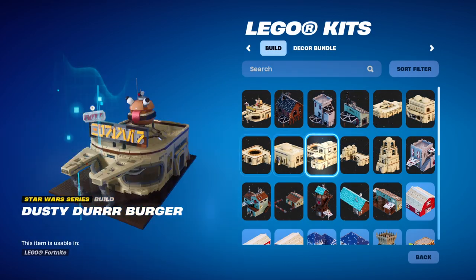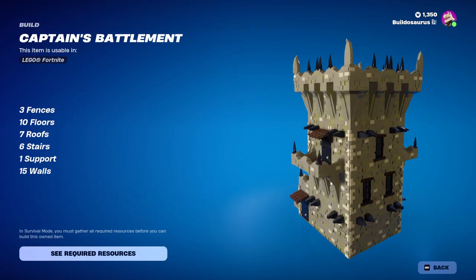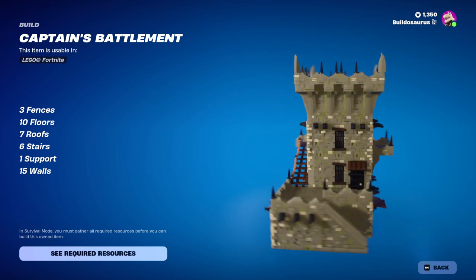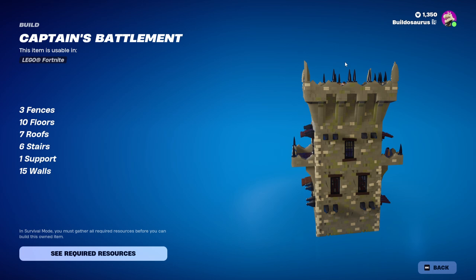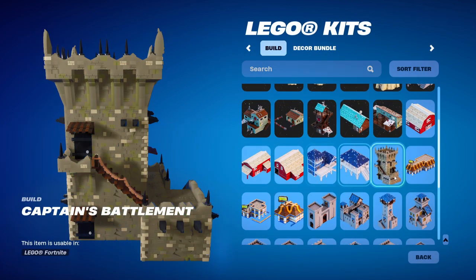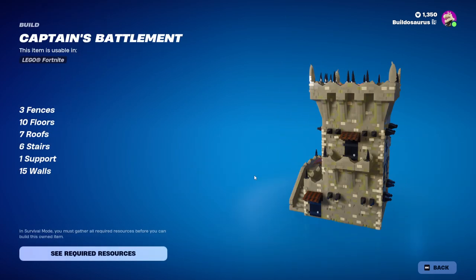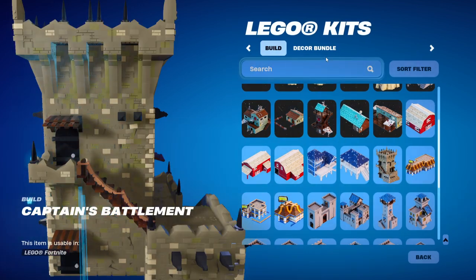Oh, there's one more thing - they also released a new set. Obviously I instantly got it, because I'm addicted to LEGO Fortnite. It's like supposed to be a pirate castle. Look how many wolf claws are on top of it - that's crazy. It's like this castle building. I might never actually make this exact building, but just use the walls for my own builds.